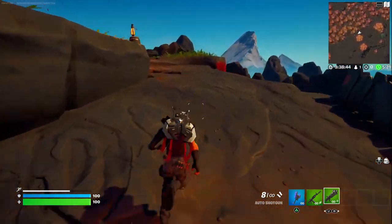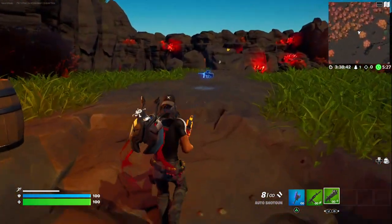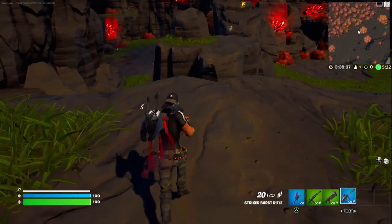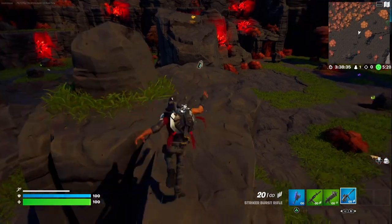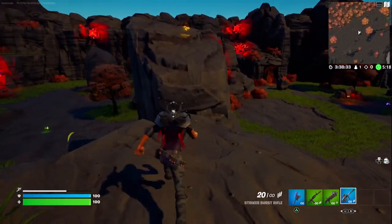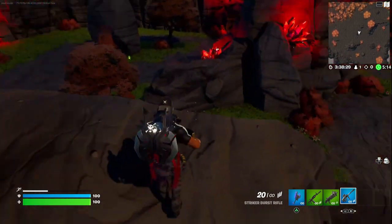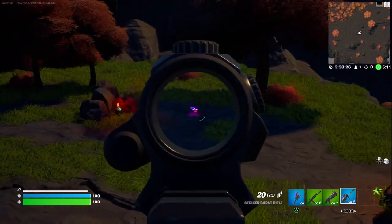Then we go up here, there is a Striker Burst Rifle here for mid-range encounters. Then over here we got the Rocket Launcher. Down there is a Sniper Rifle.